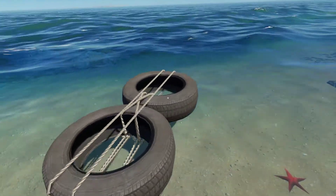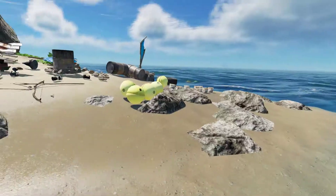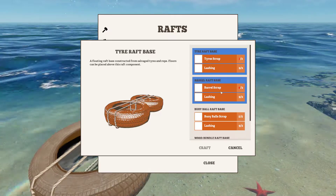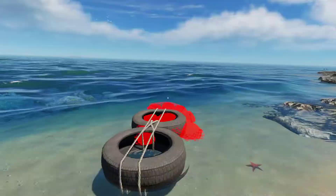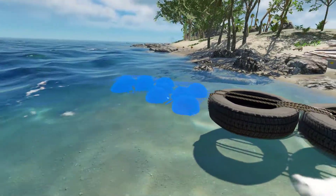So I have my base for the raft here. Jump on it — can't do much else with it when it's just a base. We're going to create another base using the buoy balls. As you can see it's starting to lock in place to each of the four sides of the other base.